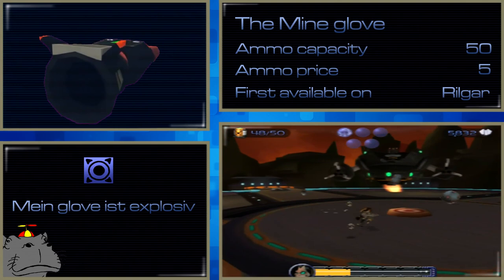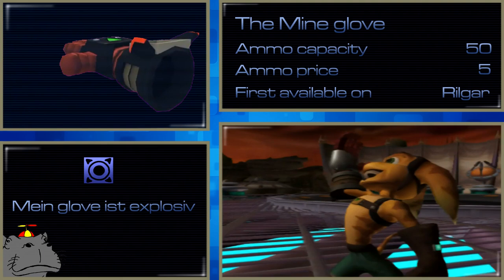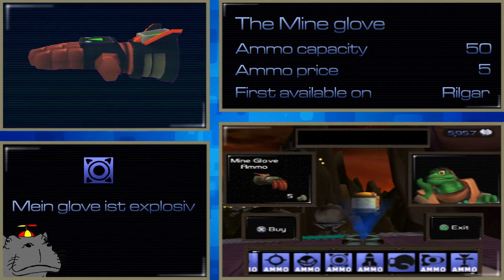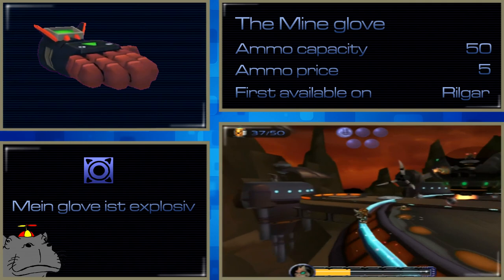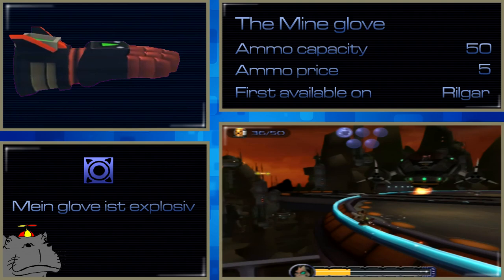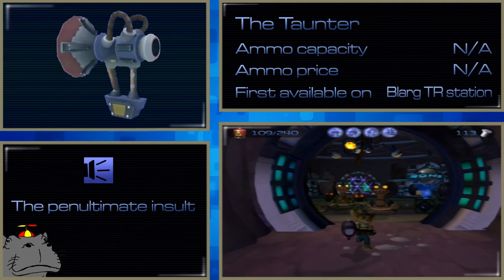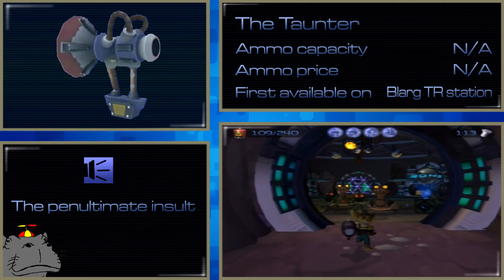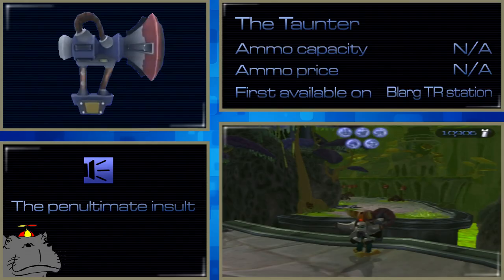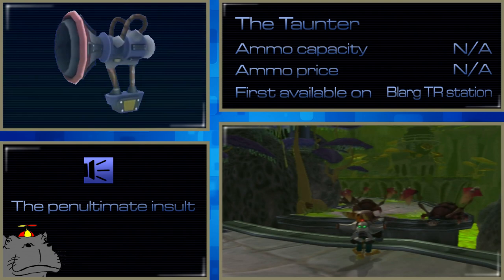The Mine Glove has you throwing mines onto the ground that hover in the air and home in on enemies that come close. Unlike the Glove of Doom, the mines don't move, so an enemy has to be much closer to activate them. To make up for this, the ammo capacity is much larger, and the mines don't explode after a set time. If you lure an enemy into the path of the mines using the Taunter, they won't be wasted. The Taunter requires no ammo, does no damage, but produces aggravating sounds that cause enemies to charge your position, bringing them within range of your mines. On some levels you can use the Taunter to make enemies walk into a deadly force field, killing them. You can also use the Taunter to effectively increase the range of the Mine Glove — gotta love that synergy.